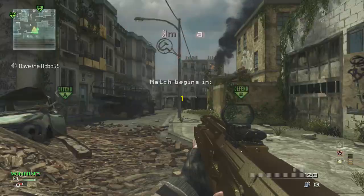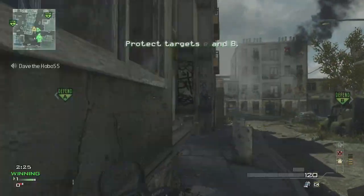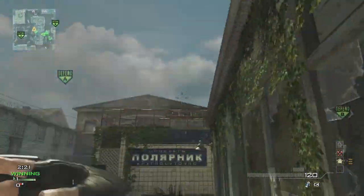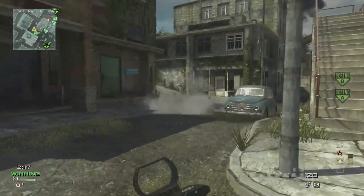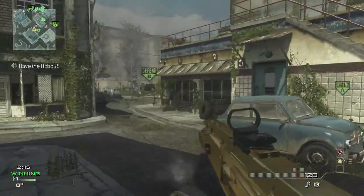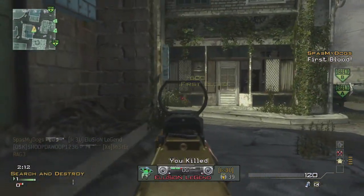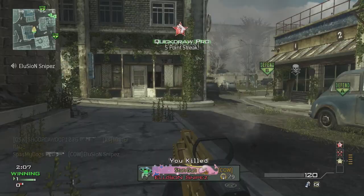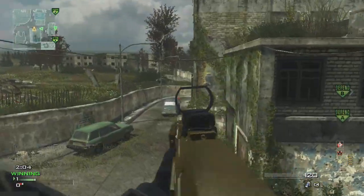The best classes I'd recommend for this gun are red dot with extended mags if you don't like the iron sights. If you're okay with the iron sights, I'd recommend kick with extended mags — pretty good combination. And if you're okay with all that, I recommend silencer and extended mags, because there's no damage drop-off over range — you get a four-shot kill anywhere on the map with a silencer.